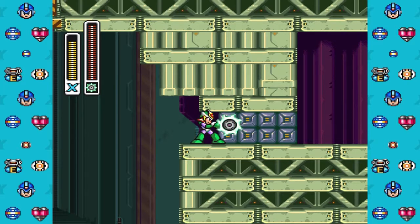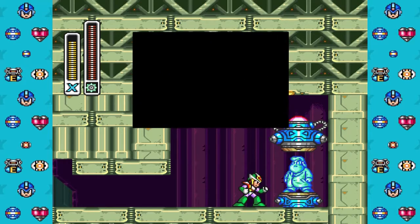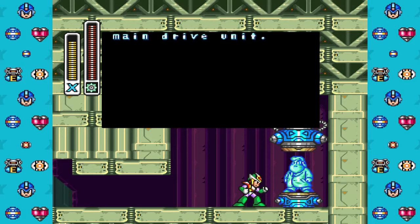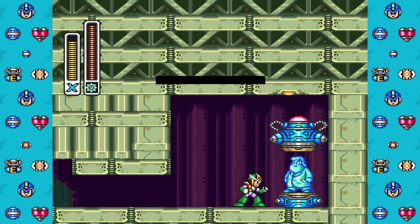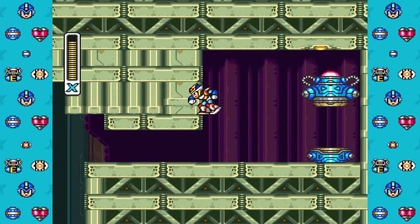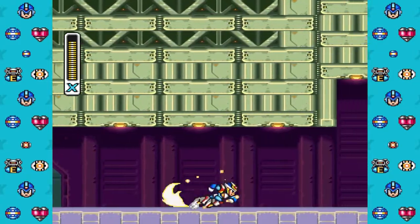Alright, and right here we're going to pick up the buster upgrade — or leg upgrade. You'll find your main drive unit and you'll be able to dash over there. Yeah, leg unit. We've got to backtrack to get the buster upgrade.